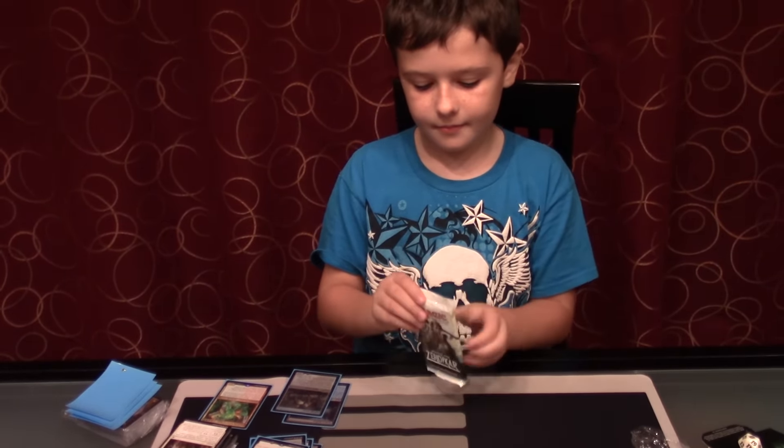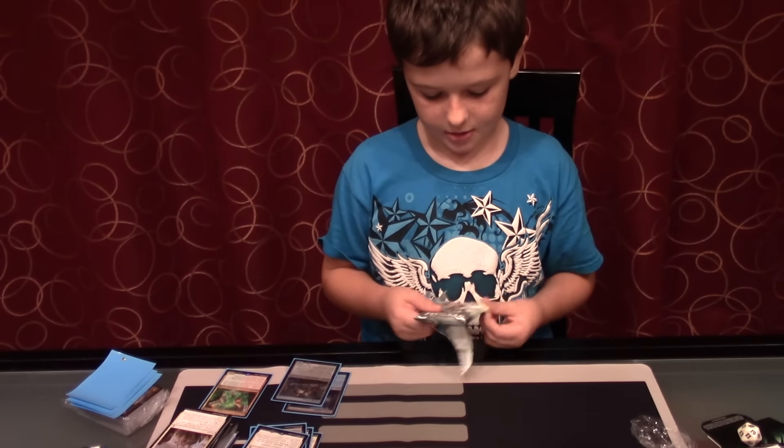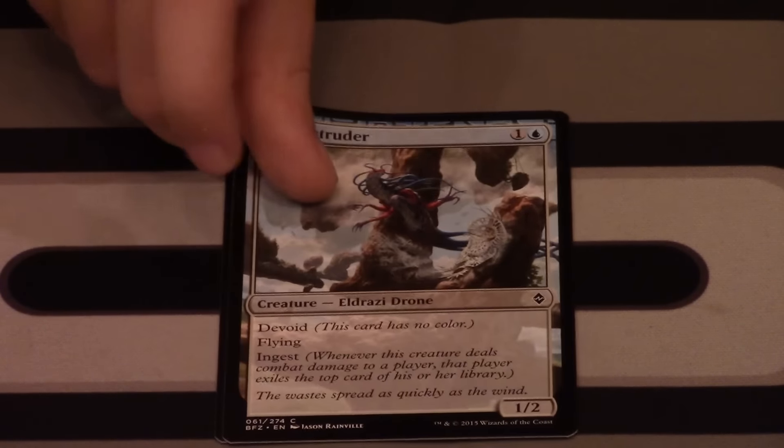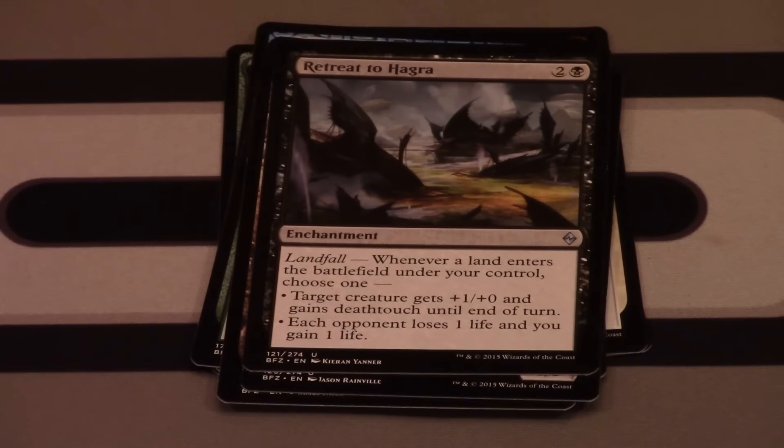Our sixth pack contains: Reclaiming Vines, Mist Intruder, Tandem Tactics, Saddleback Lagac Recruit, Eldrazi Skyspawner, Ruin Processor, Bone Splinters, Broodhunter Worm, Mortuary Mire. Zulaport Cutthroat is our first uncommon, Retreat to Hagra — one of the Retreats — Cryptic Cruiser, and our rare is a Bring to Light.